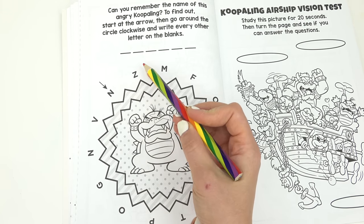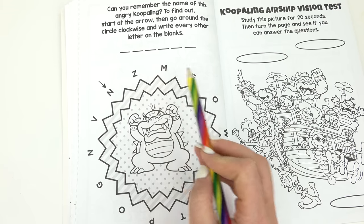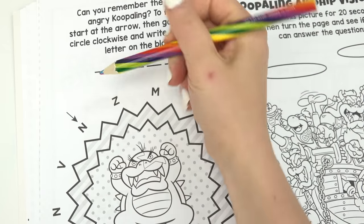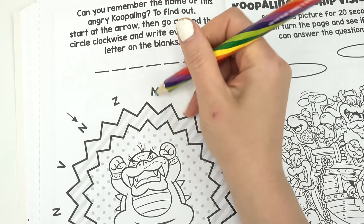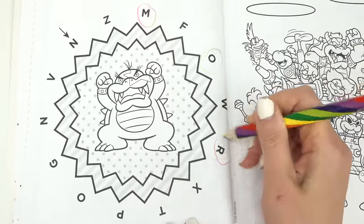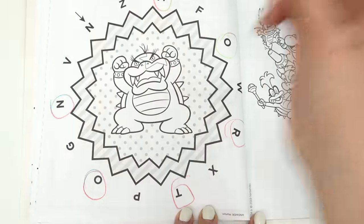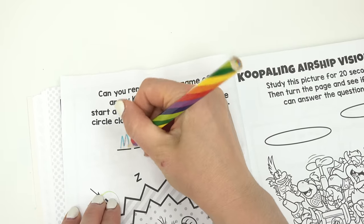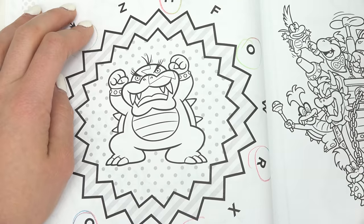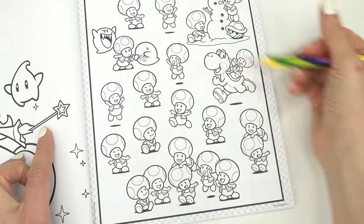Now we're gonna go around clockwise and write down every other letter, so I'm just gonna circle them. Starting at the end, every other — we're gonna skip a letter — so we have M-O-R-T-O-N: Morton! That's the name — bum bum bum bum!